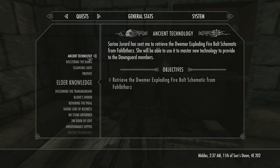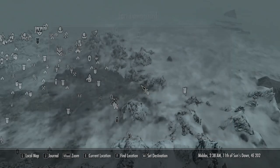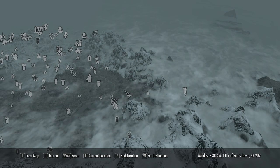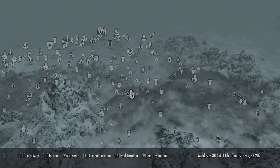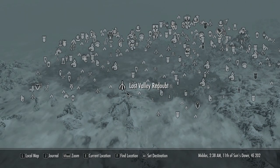Now we have another ancient technology quest. Serene has sent me to retrieve the Dwemer exploding firebolt schematic from Falbathars. She'll be able to use it to master new technology for the Dawnguard members. Looking at the map, I don't see Falbathars marked anywhere — we probably haven't discovered it yet.